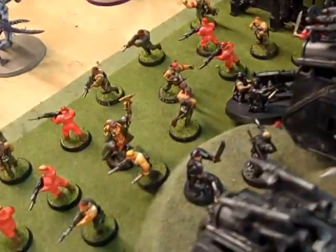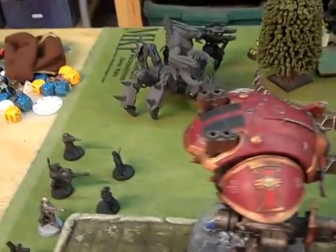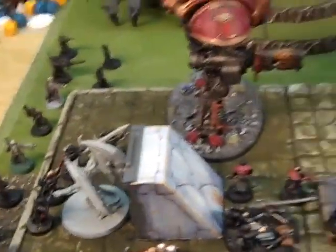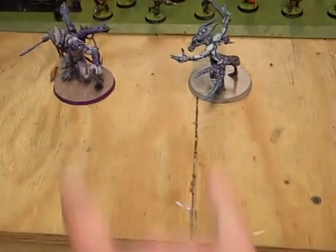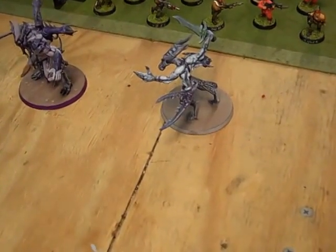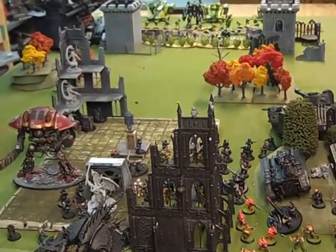Our deployment has the Blob Squad, Primaris Psyker and Conscripts in the back, Vets in the building, Fiends and Nurglings in the building, the Knight, a Soul Grinder, and Cultists across the back. Flyers are coming in from reserve, and the Crisis Suits are deep striking. That's the game before turn one.